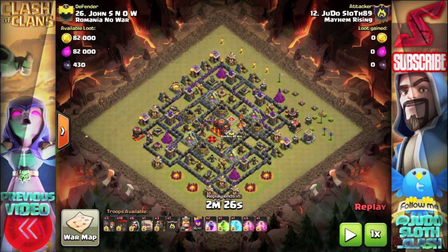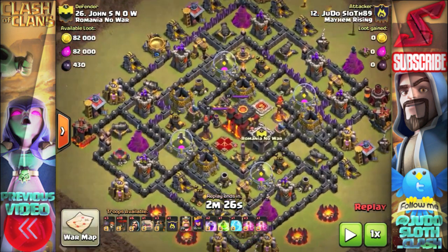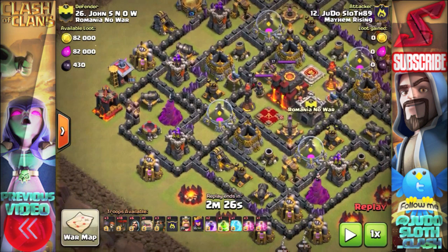What is going on guys, Judo Sloth here and today I have a Lavaloon 3-star attack for you against this Town Hall 10 from one of our recent practice wars.